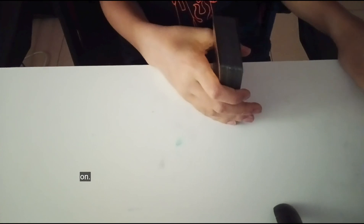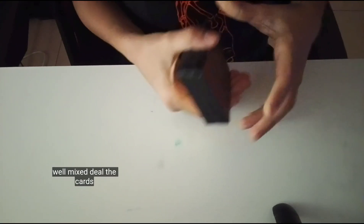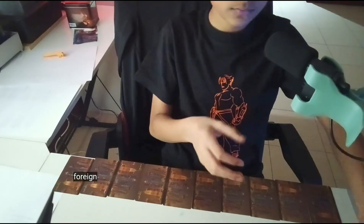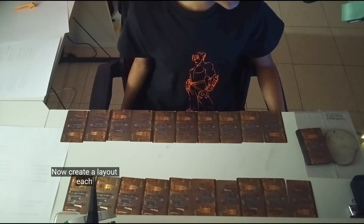Shuffle the deck and make sure the cards are well mixed. Then deal the cards: deal 10 cards face down to each player. It's important that players don't look at their cards yet.